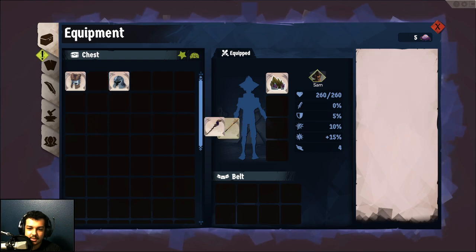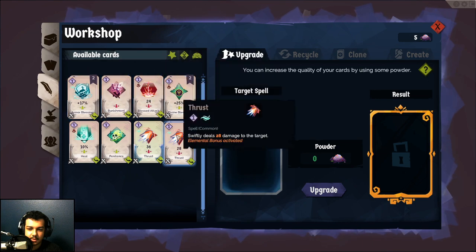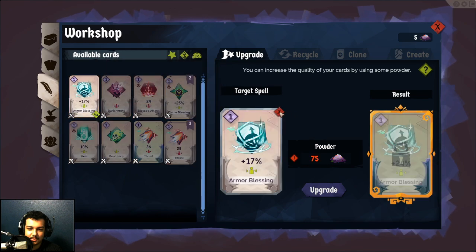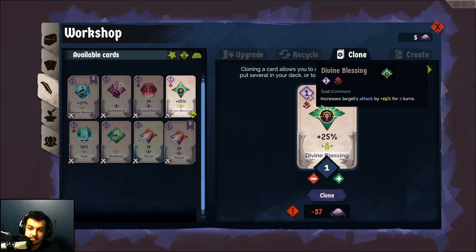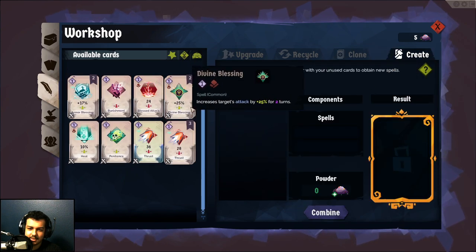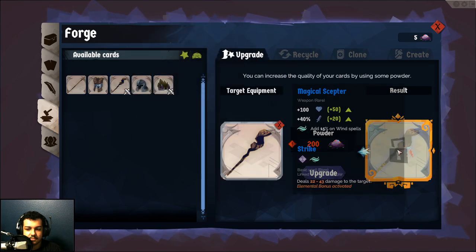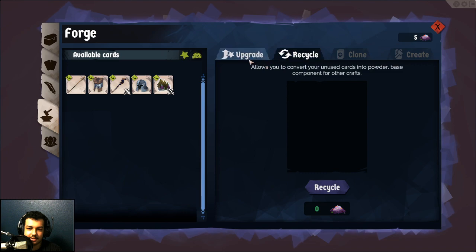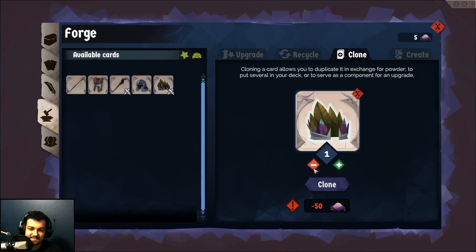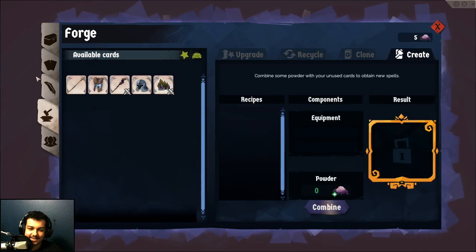We probably want to equip the scepter because the pointed stick is just useless. We can upgrade as well — oh there we go, now we can do all our cards. We can recycle cards for powder, we can clone cards using more powder, and we can create cards somehow — I guess just combining a card with powder and it turns into another card. We can upgrade our equipment, except it still says 'increase the quality of your cards.' Little iffy. Convert your unused cards — that you know, they didn't change that.